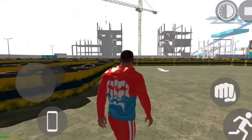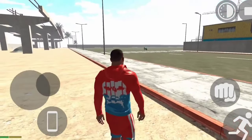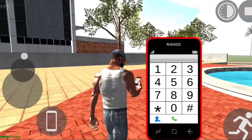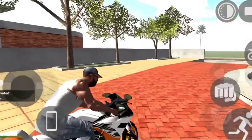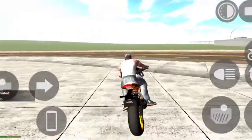We are going to go to the construction area and location. I am doing this with full details. We are going to get a car and bike. Now we are going to go to the KTM bike. We are going to go to the left road.